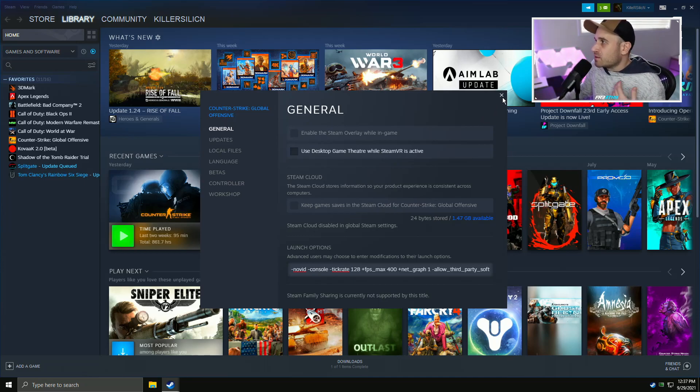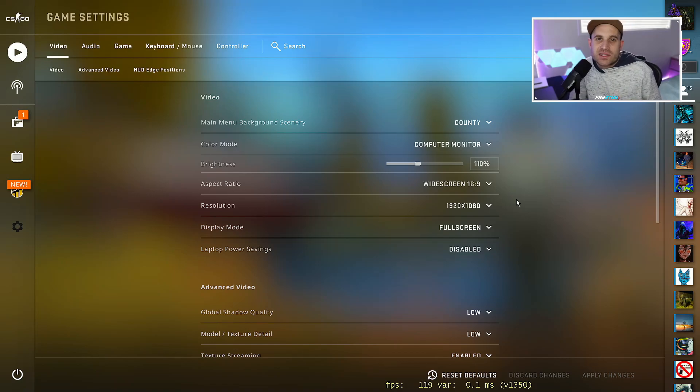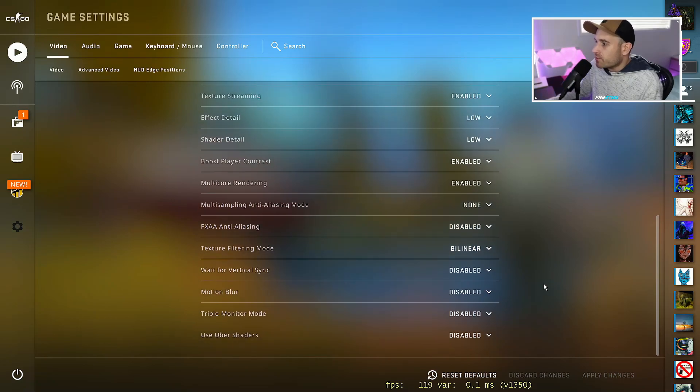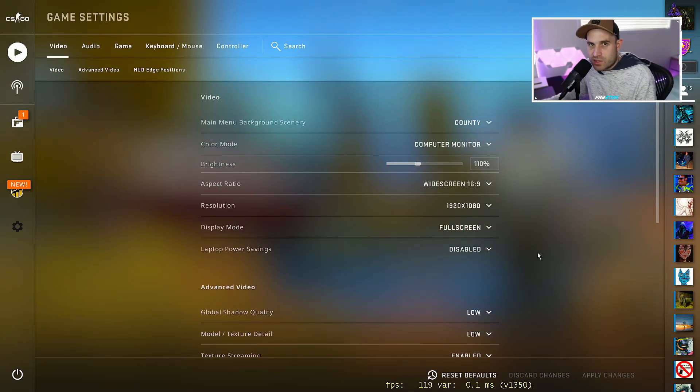No game overlay or anything running in the background — I'd recommend turning that off. This game will run on a potato, so a lot of things don't make too much of a difference. Recommended starting video settings: resolution you're comfortable with, everything low, texture streaming enabled, boost player contrast enabled, multi-core rendering enabled. I'm going to test each individual setting, different resolutions, launch options, and executables for latency.